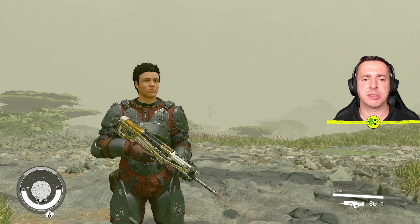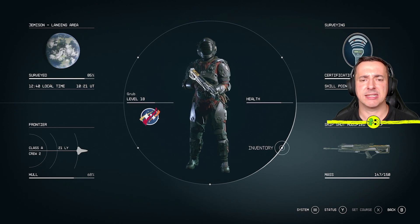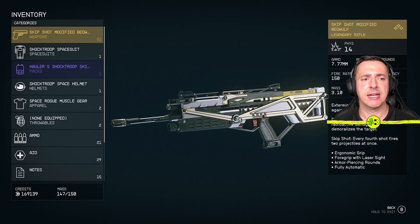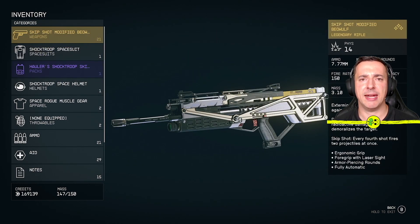What you need to be doing is hitting the pause button. So when you go into the pause menu here, you've got this option that says inventory. Go over to this and then what you're looking for are your weapons. On the left hand side you'll see all these categories and the one we want is this top one here — weapons.